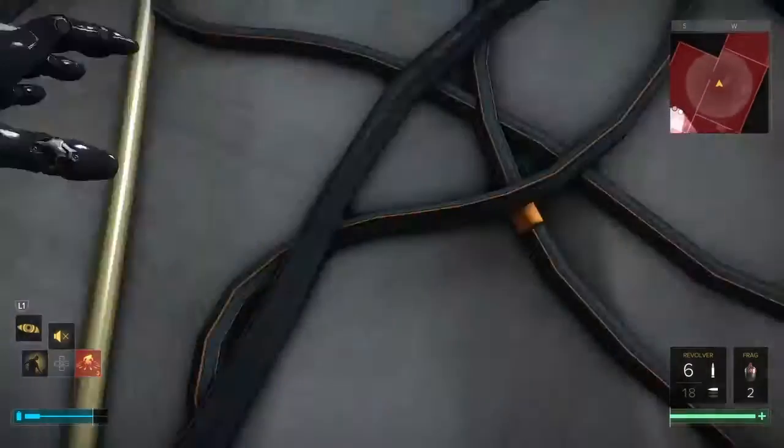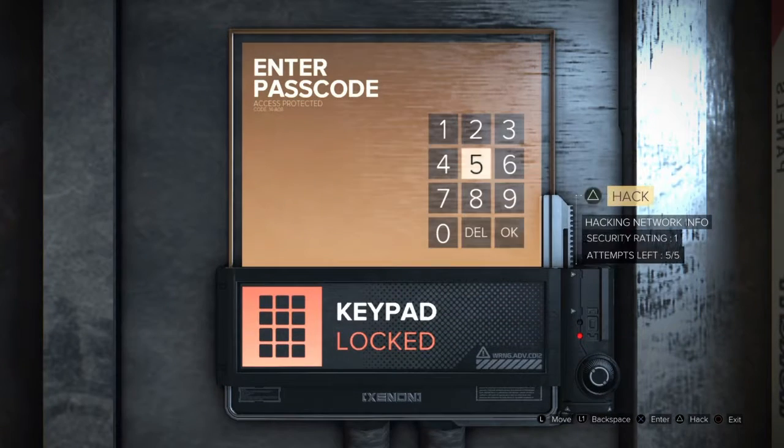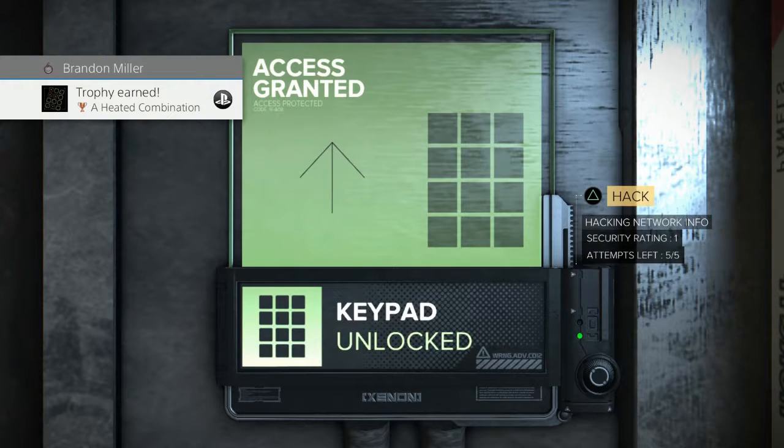Once you get there, 0451 is going to open it. That's a code they've used in other Deus Ex games and it's a nod to the book Fahrenheit 451 — a little history for you. Do it, the trophy pops, it's ultra rare and super easy. Thanks for watching, peace.